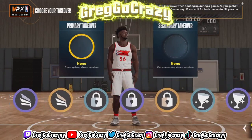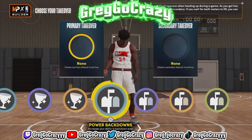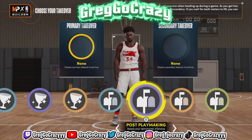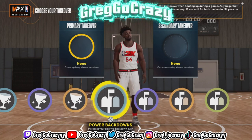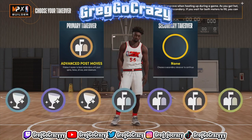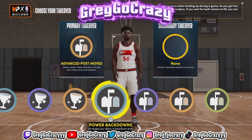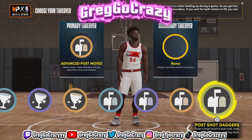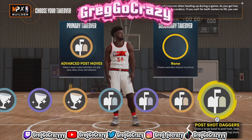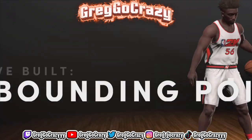For the takeovers, he didn't even get a sharp shooting takeover — he's just that bad. So if you're making a bad build, why not go for a random takeover? I decided to give him post-scoring takeovers for both slots — advanced post-scoring moves, and I think I gave him post shot dagger as well.